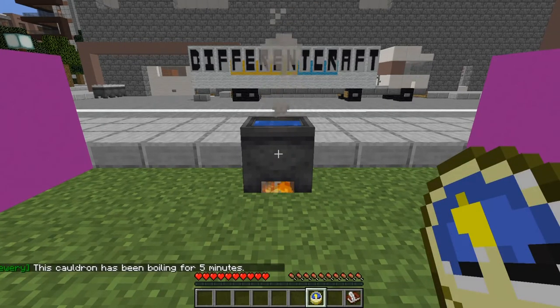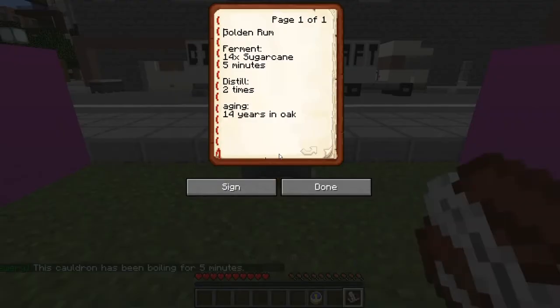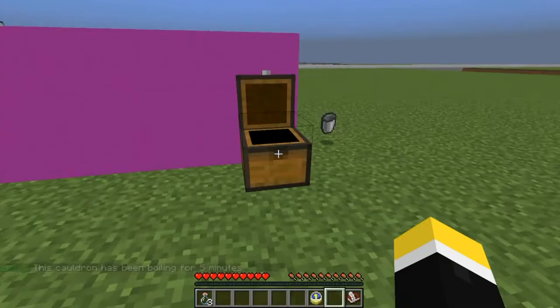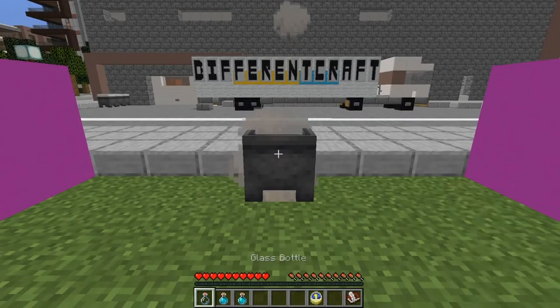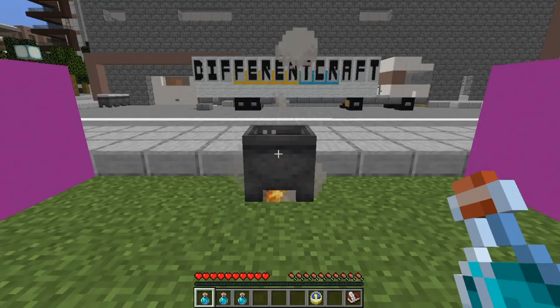Okay, so we've brewed the sugarcane for five minutes. We now need to get three glass bottles to obtain our brew. Now that we have the three glass bottles we just simply right-click the cauldron. We've now got sugar brew.